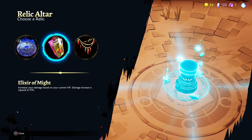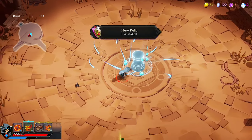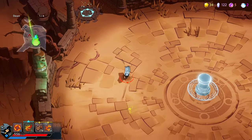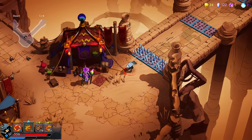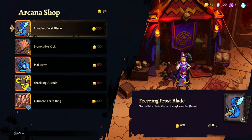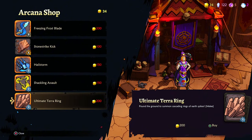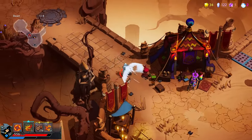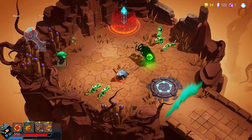'Increase your damage based on current HP' — yeah, let's go with that. By the way, the exit to the next area is always near the item selection. There are some good things here, but none of them are dragon items, so we don't take it.